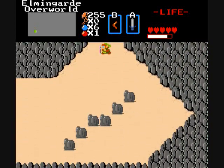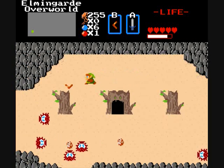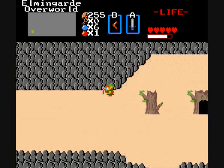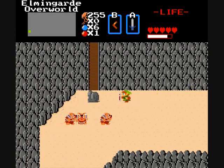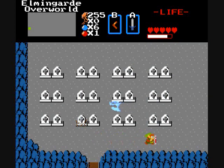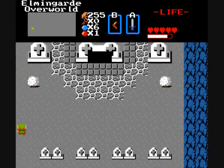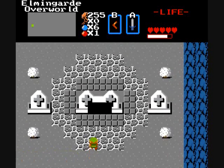There's a whistle secreted away in the tomb, and I can only assume I'm getting the bow in there as well. After that, I don't know. I'm probably going to be off-screen whistle experimenting all over the place, since apparently that's going to be required of me. But in the meantime, let's see what we got.